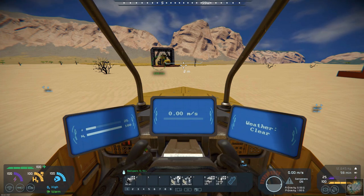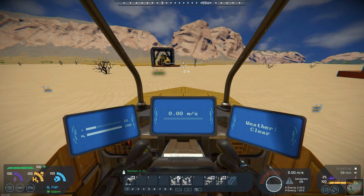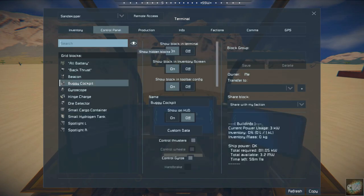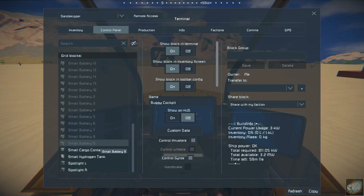It's got an ore detector and a beacon on there. Let's open up the control panel so we can kind of see. You've got all the atmospheric thrusters that he's got in there. He's got small batteries, the back thruster. It's got a buggy cockpit and a gyroscope.